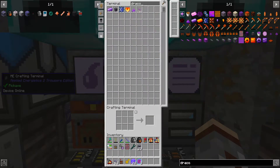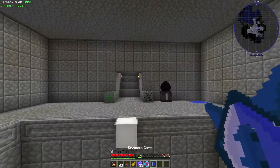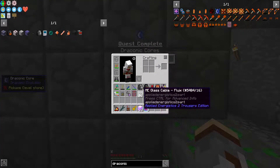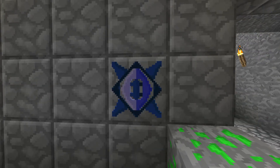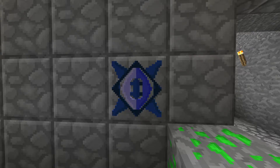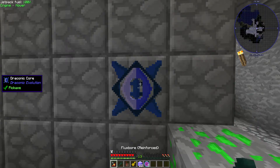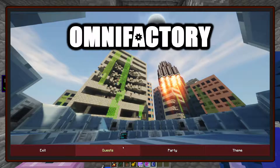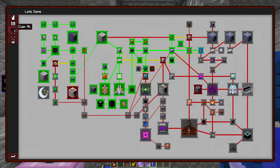I went ahead and crafted up one Draconic core. I didn't pull it out yet because I wanted to get the completion on camera and also go over what was done. So there we go — Draconic core. Back to the quest book here. Complete. So that opens up the way...